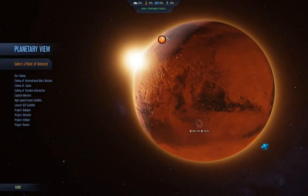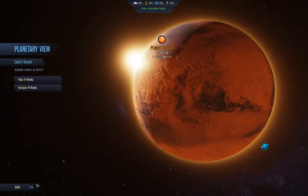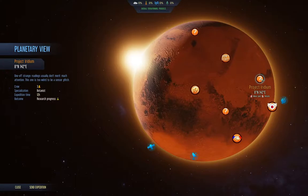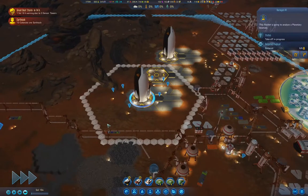Let's go over here — that just needs 10 colonists, and that's resources. Let's do that one. Then we'll go over here — that is three botanists, transport, and six botanists. That's resources. We'll send that one as well.